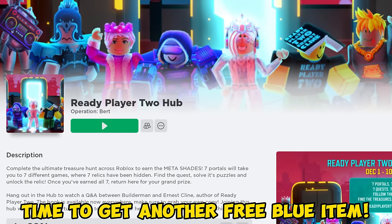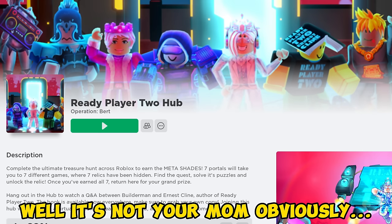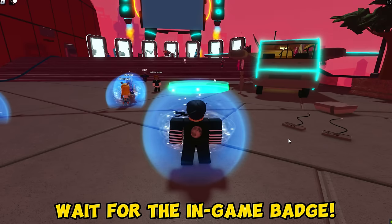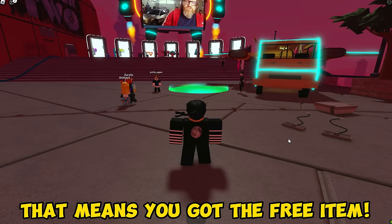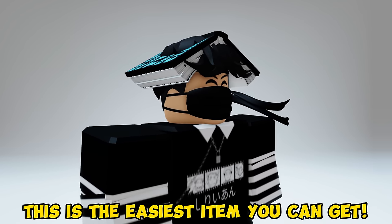Time to get another free blue item! Anyway, join this experience! Join the game now! Wait for the in-game badge. If you see the game badge, that means you got the free item! You will get this free blue book item. This is the easiest item you can get!